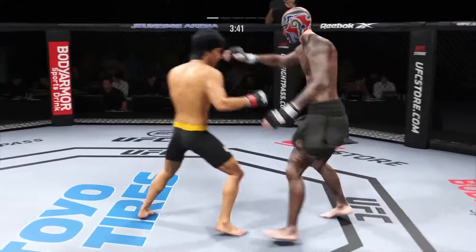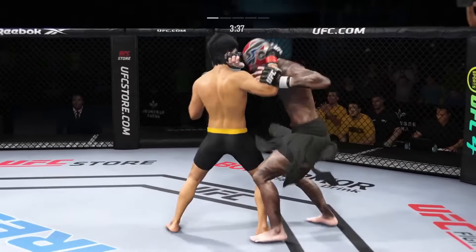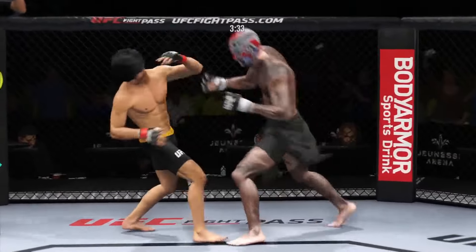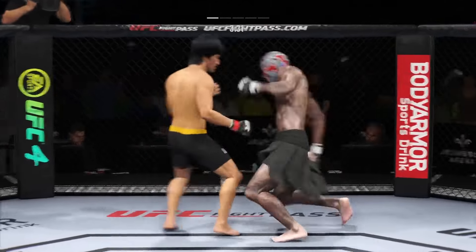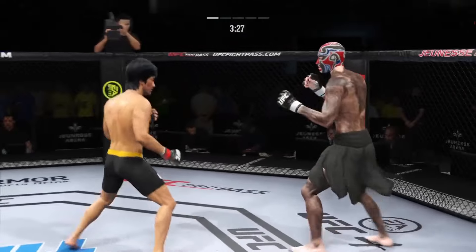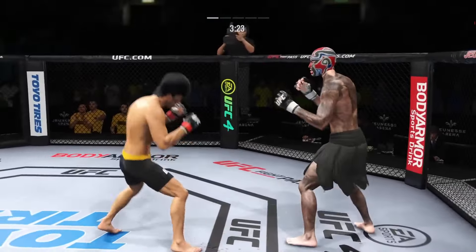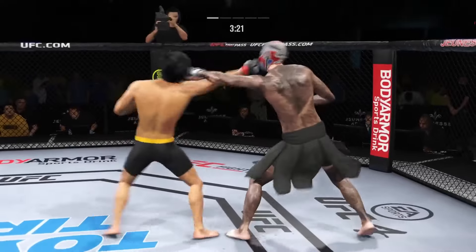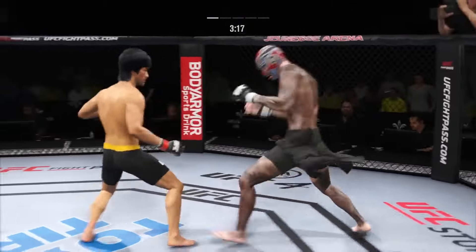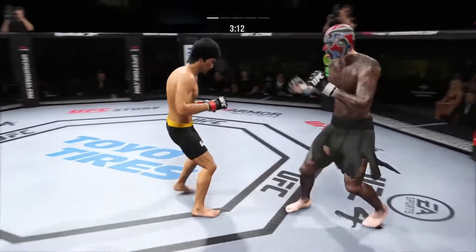He's been good tonight, but he missed without that right hand — it hurt him a little bit. Look at that switch knee, beautiful. Look at him chop the wood with those leg kicks. That one was checked. Big powerful punch lands, now he gets back to range. He stuffs the takedown there — how good is his takedown defense.